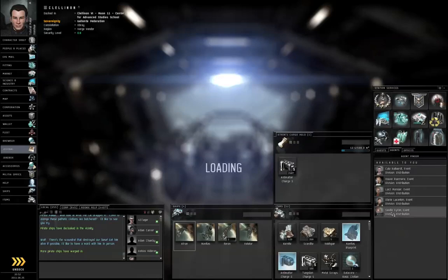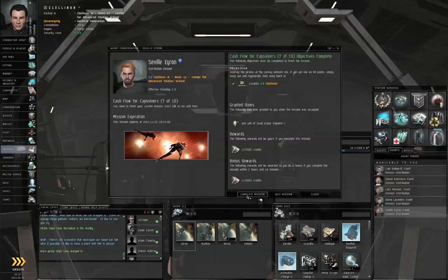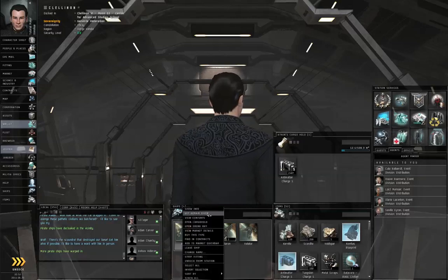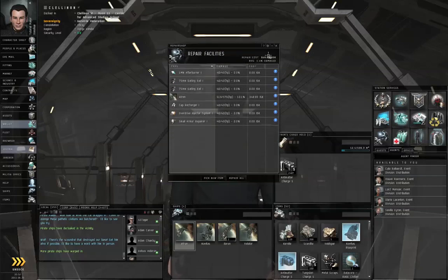First order of business: right-click the agent, start conversation, complete the mission. This is the repair shop button — you can either click on this, or right-click the ship and select 'get repair quote.' It's going to cost 348 ISK to repair this ship. It's a frigate, so it's not expensive. If I were repairing a battleship that had taken one-third armor damage, it would be a lot more expensive — so you'd probably want to use armor repairs for that.